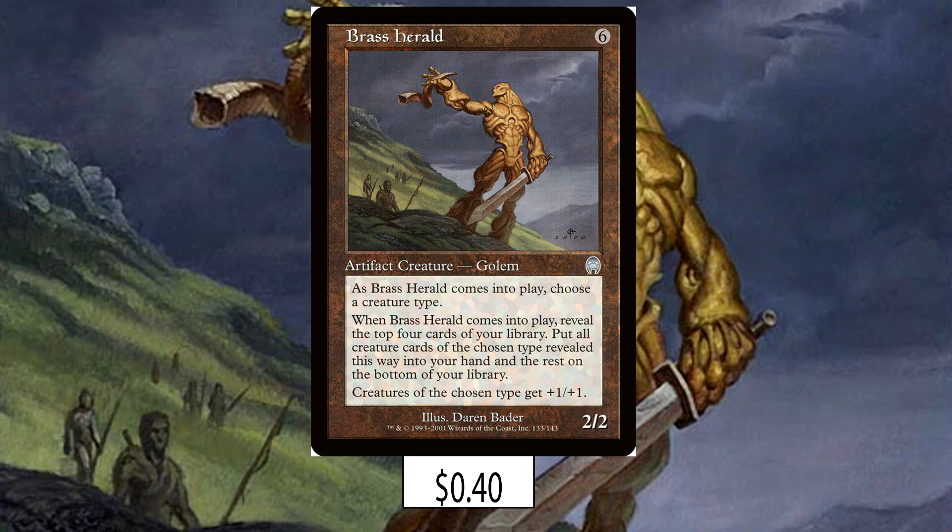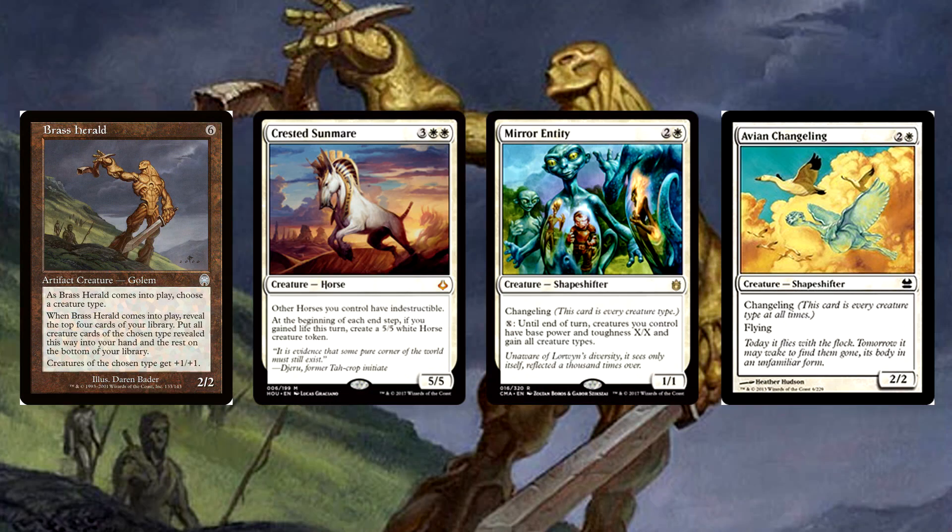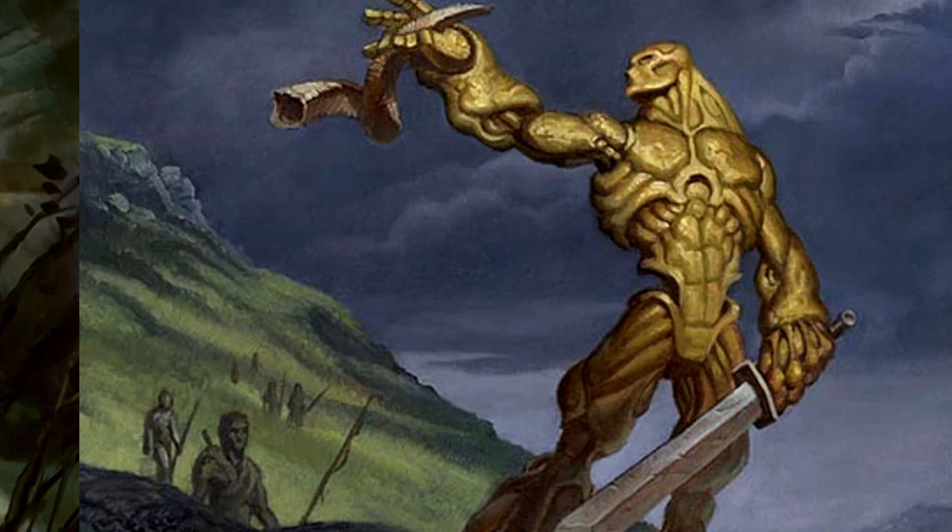Our last creature is my absolute favorite besides the Sun Mare itself — say hello to Brass Herald. Six mana for a 2/2 golem: as it enters, choose a creature type, reveal the top four cards of your library, put all creature cards of the chosen type into your hand and the rest on the bottom. Creatures of the chosen type also get +1/+1. Brass Herald buffs all your horses and lets you dig four cards deep to draw all horses among them. We're playing 24 horses — yes, that includes changelings since changelings are all creature types all the time. When we tested it, the Herald got at least two to three horses more often than you'd think.